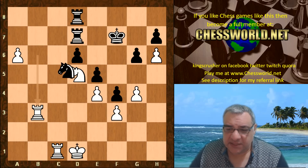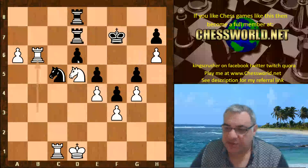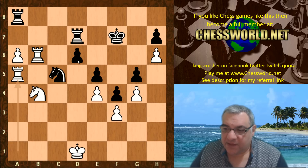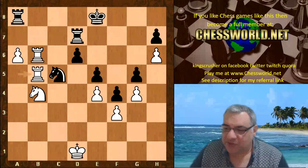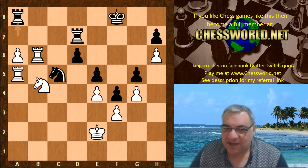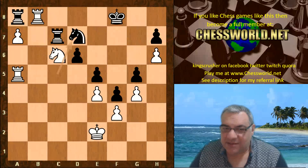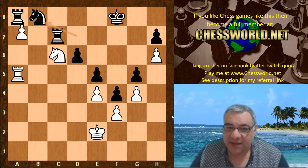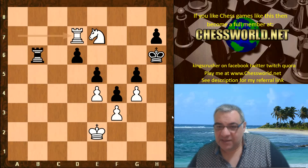B3, rook takes, Nc5, Rb5, b6 — protecting the pawn and putting pressure on d6. G5, Nb4, Re8, Ra1, Ra8, Ra5, Ke8, Ra5, Rab5. It's nice how the rooks are heading in. Rb8 as an option, Ra7 — the king comes to e2, Ra5, Ra8, Nc6, and now comes a7, Rb8 check. This is winning material. The passed pawn is winning material in the main line, and it's just technique from here — a whole knight up, it's over.